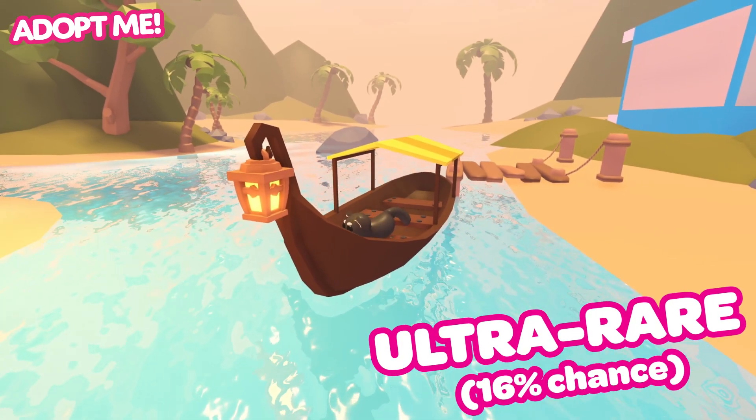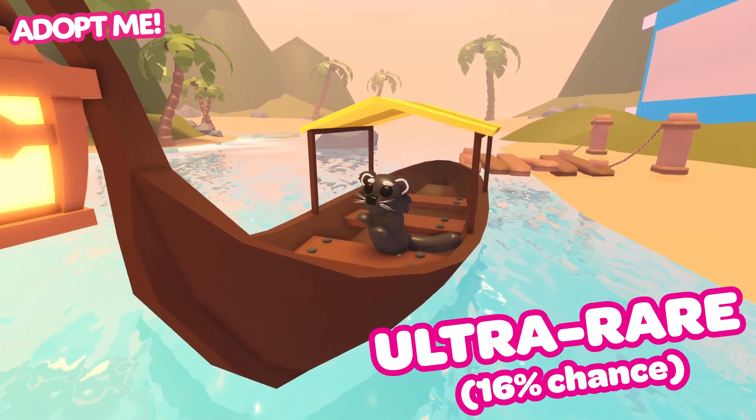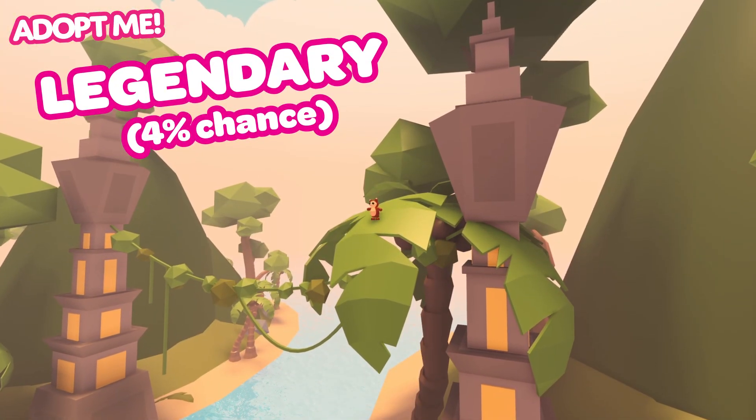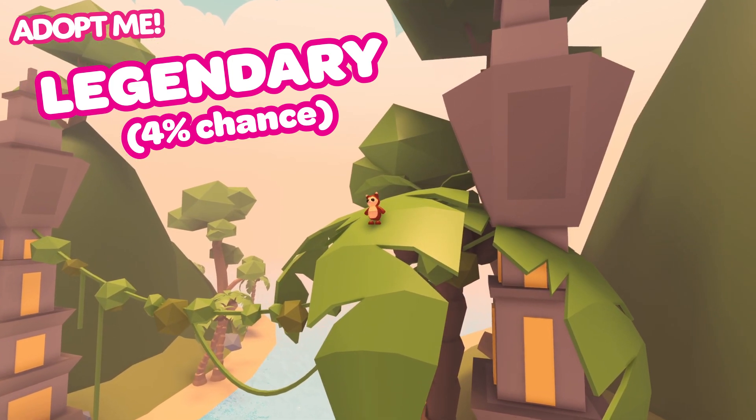This cute little ultra-rare binturong is on a boat too, though he looks like he's excited to go on an adventure more than anything else. Oh, and look! A legendary tree kangaroo boogieing from up in the canopy. Isn't it cute?